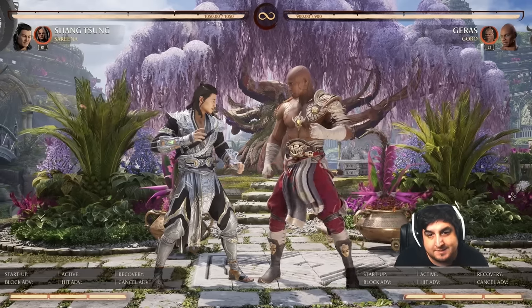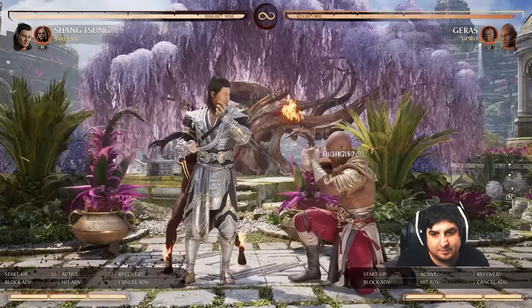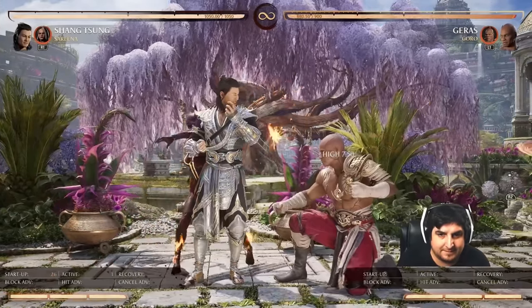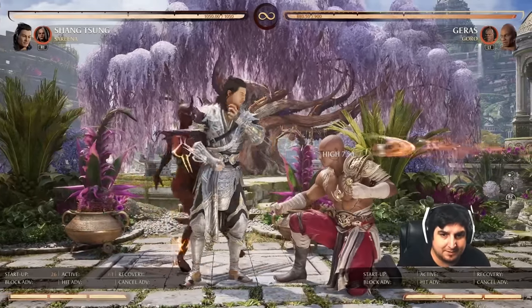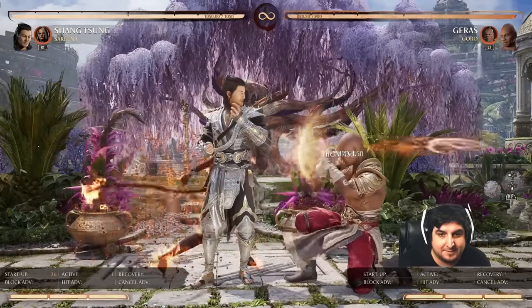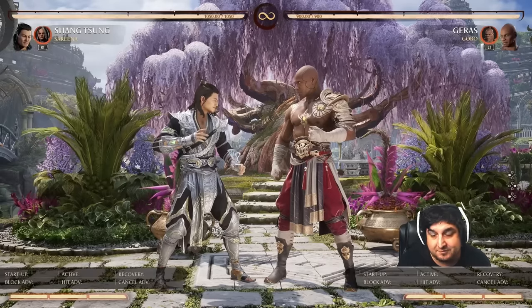There are some exceptions I've found, but 90% of the time when you go into the block string, you are able to block the first hit and the rest of it doesn't jail. So you just take the first hit and then release block after that. I'm using Shang Tsung today because that's what I'm familiar with. Let's talk generic first.